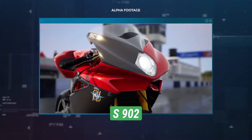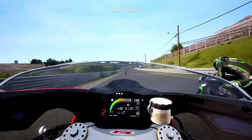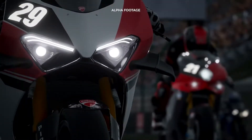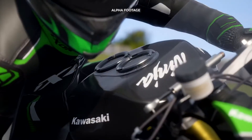Green is the colour for the endurance modified bikes, specifically created for endurance races. Slightly less tuned to resist much longer race times and equipped with features such as headlights for night races and special components for lightning-fast pit stops with tyre change and refuelling.